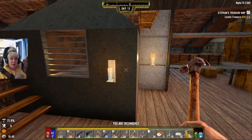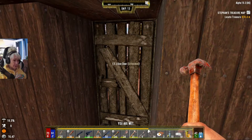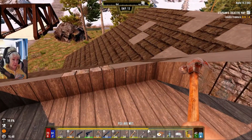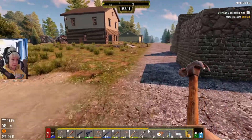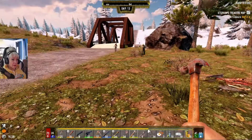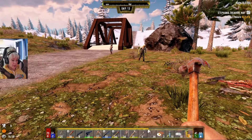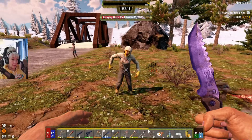Welcome back to Darkness Falls. Let's go out and see what's going on with the horde base. I've got a little bit done, as you can see. It's going to be too wide. Okay, before we start on the horde base, let's do a little cleanup in the yard.